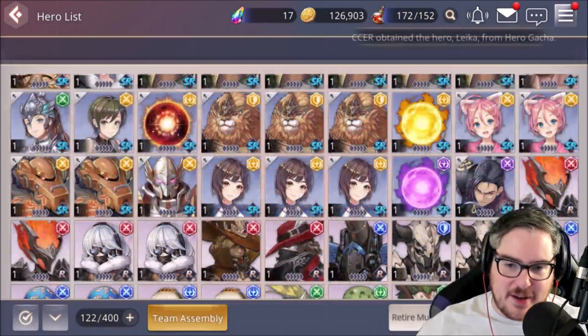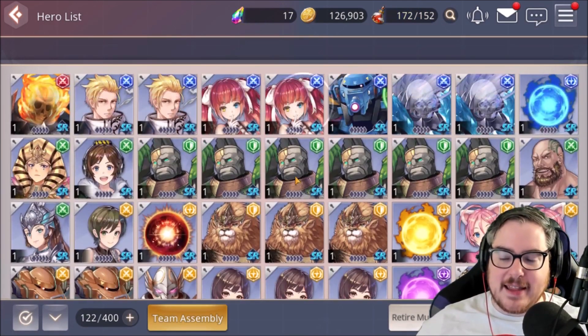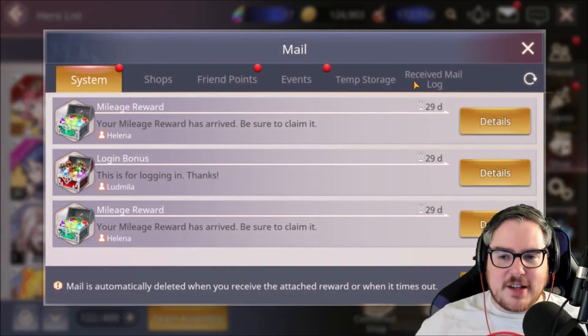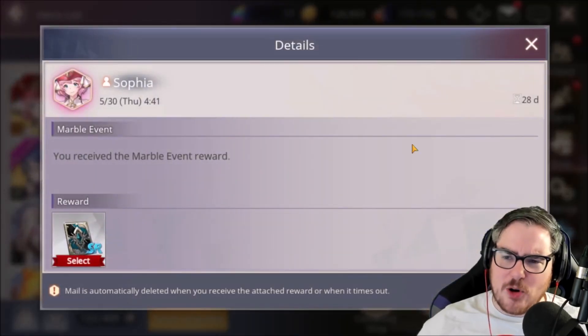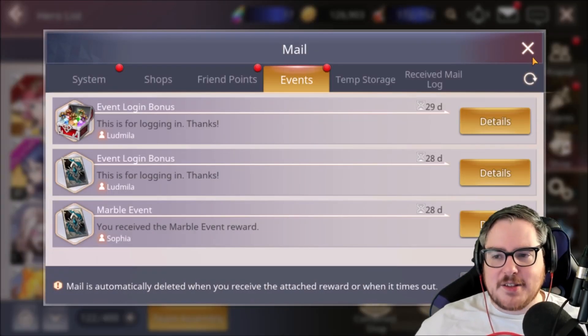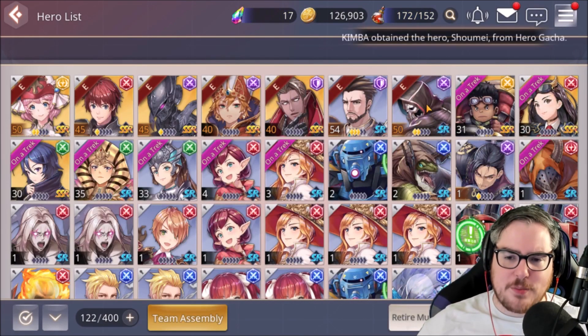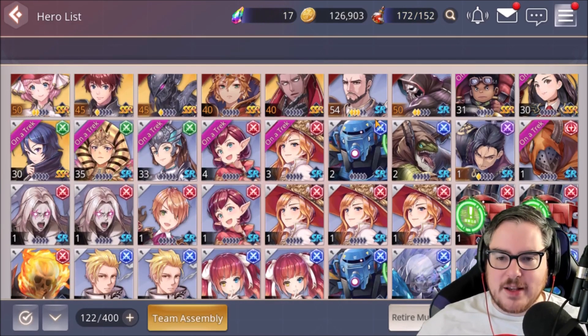Glek will really help you deal tons of damage to the raid and get ahead of everyone when it comes to damage dealt, earning you better rewards. Also, just to show you — with all these SRs I have, I haven't used my selective tickets yet. I have two selective SR tickets right now, with more likely coming from events. I could go get two Proxies if I wanted, but what I think I'm going to do is finish upgrading my Cicero, because Cicero is just one of the most ridiculous units in the game.